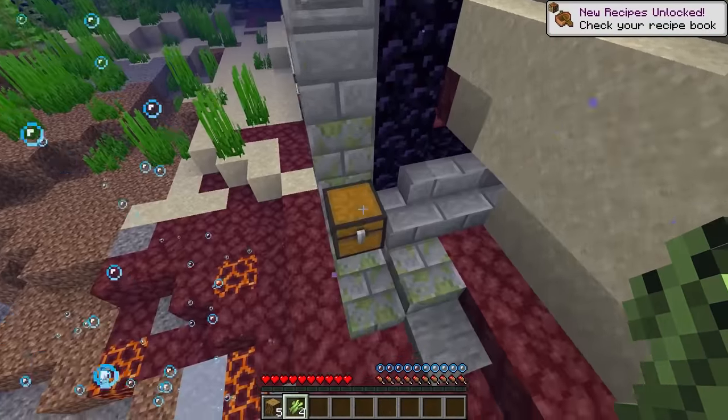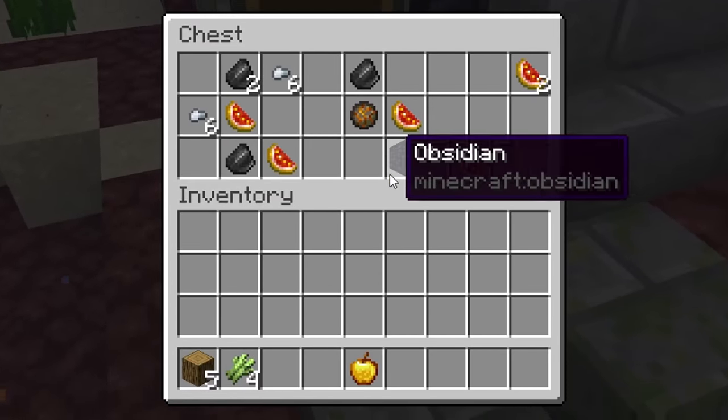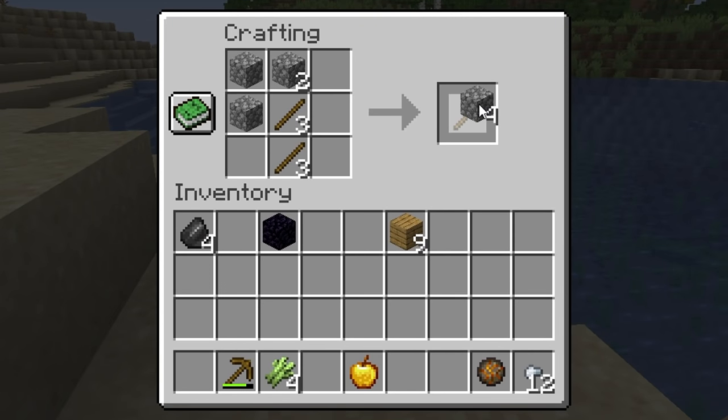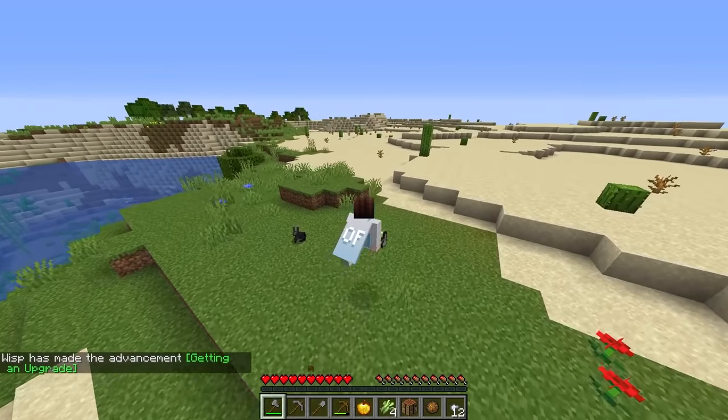There's a chest and two gold blocks. Oh yes, a golden apple. Perfect. Okay, let's just grab our stone tools. Village, village, village — that is all I'm looking for.